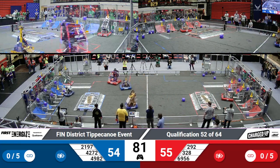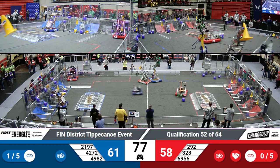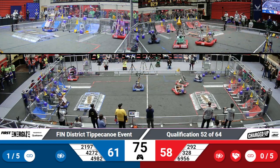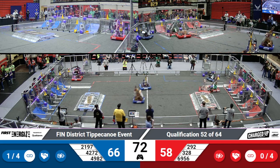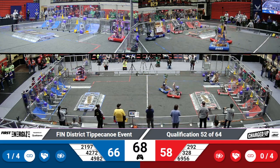4272 making their way across the field now as well. They have a unique placement mechanism that allows them to place in a high goal with swift ease, decreasing that cycle time. The lower the cycle time is, the faster they can place pieces in their grid and score points for their Alliance.